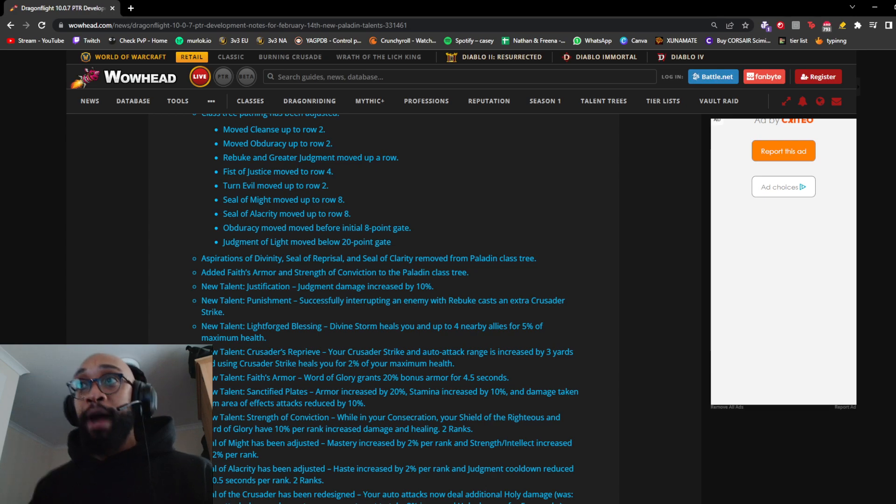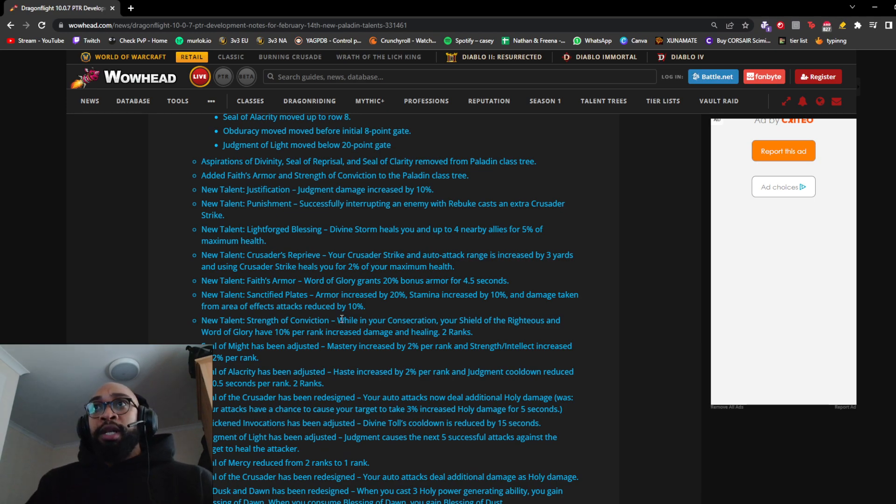The Strength of Conviction talent might not seem obviously useful but 20% more healing from Word of Glory is worthwhile — you just cast Consecration then use the heal. And there's a talent where Blade of Justice has a chance to cast Consecration at the target location, so if you get those procs and then use Word of Glory, that's a one-global combo. I could see that being played. Seal of Might adjusted: mastery and strength/intellect both increased by 2% per rank. Seal of Alacrity adjusted: haste increased by 2% per rank and Judgment cooldown reduced by 0.5 seconds per rank.